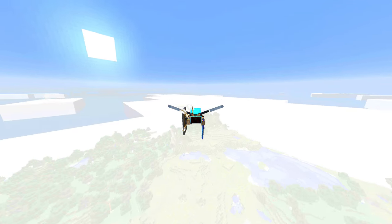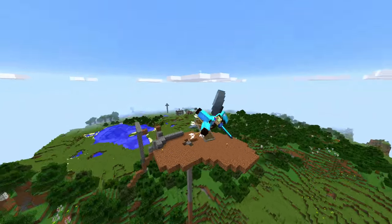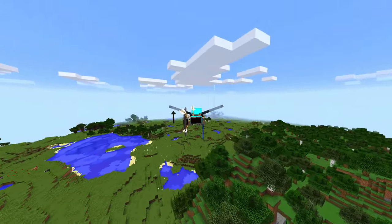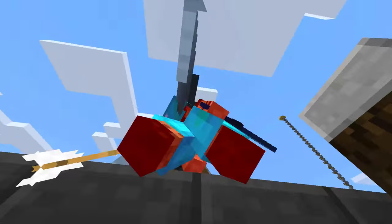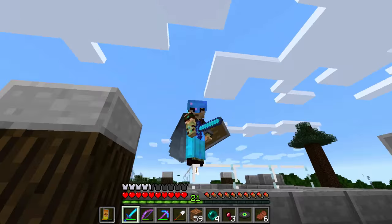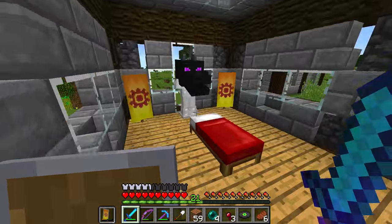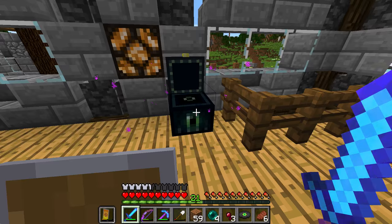That sums up this tutorial on how to get music discs in survival. I hope you find this tutorial helpful and easy to follow. Luring the skeleton and getting it to shoot the creeper is a lot harder than it used to be, so that may be the one potentially difficult portion, despite most of it being fairly easy and straightforward. If you have any questions, feel free to comment below — I'm sure people will help. Thanks so much for watching, and I'll see you in the next video.